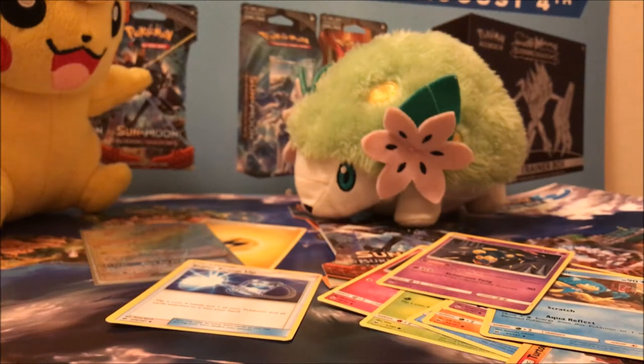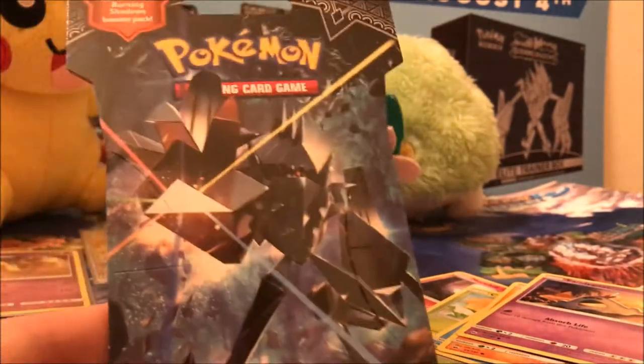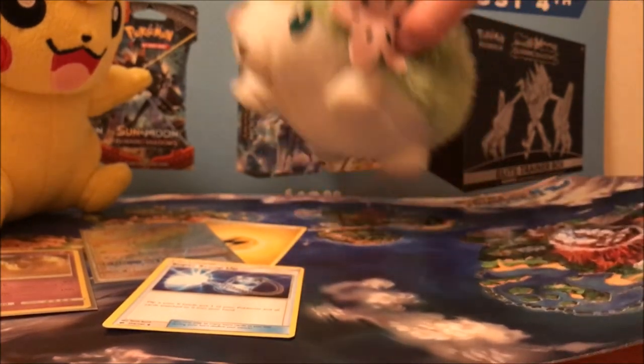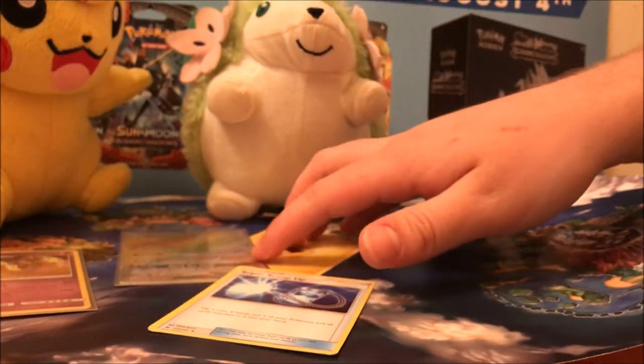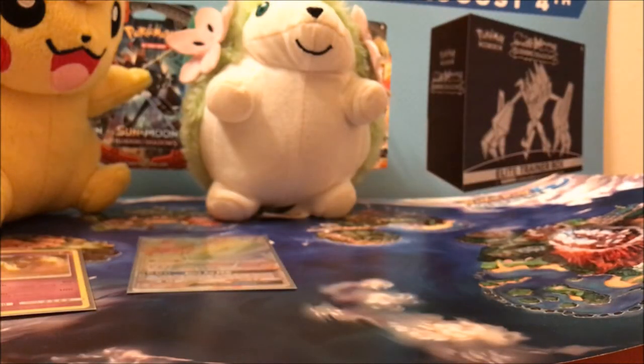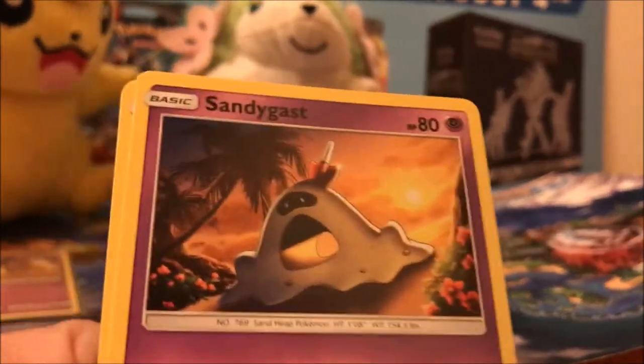I don't think we have this Weedle. Another Seviper, and a 30-buck code. So I'm liking what we've done so far — we have gotten two hollows and the Necrozma. We've already got the secret rare Necrozma, so what else is there? Shaman, bless this pack! We didn't weigh these packs, so it's always just such a good feeling. Oh look at that — just for our Palossand we got a Sandygast. Thank you, Shaman!